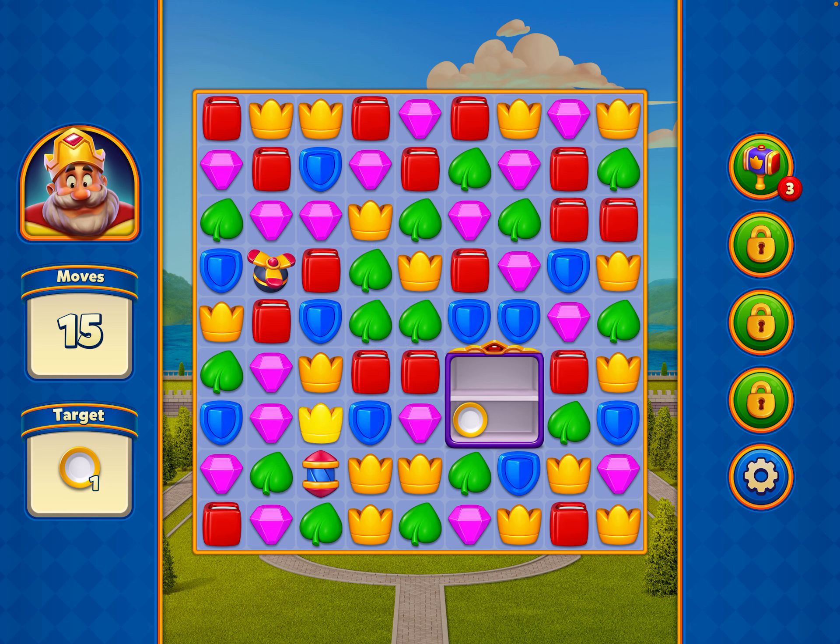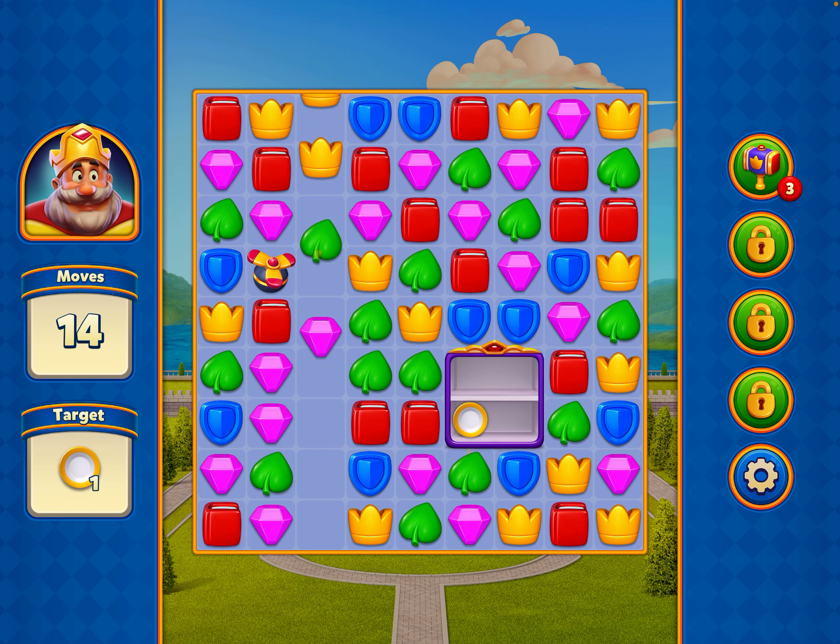If I move the crowns down, those green leaves should come down too, which means hopefully they can bump into that and clear it. They're collecting the coins there by default.